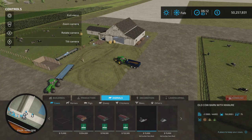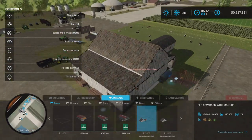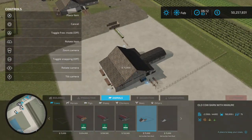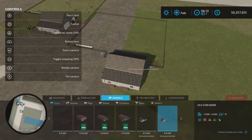This one is the Cow Barn with Manure — you can see it has the manure silo attached. The other one is just a plain cow barn. Both will hold up to 75 cows.